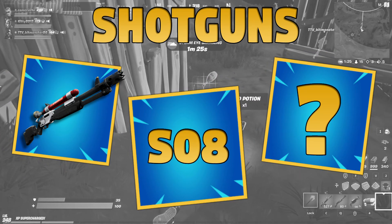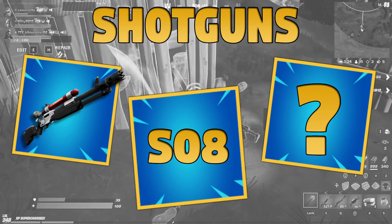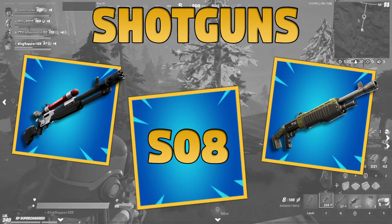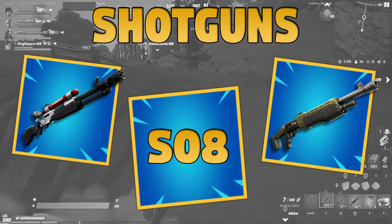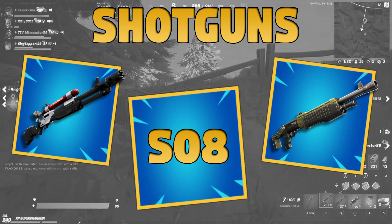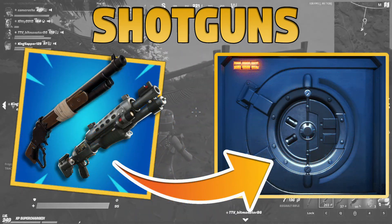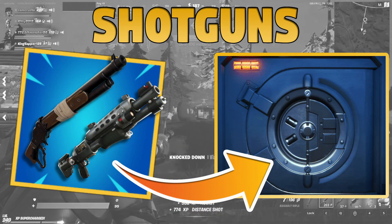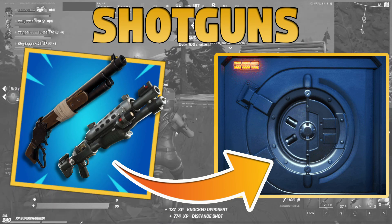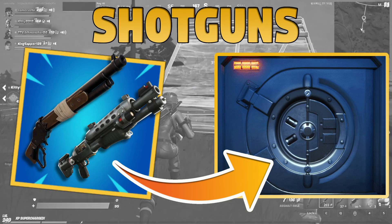Now on to the final shotgun — it is the pump shotgun. There you go, pump fans, you've got your gun for next season. So the shotgun pool will be the pump, the charge, and the new Season 8 gun, which means to the vault go the tactical and lever action. It's a shame about the lever if it goes — it's not as good as the pump, but it has a really satisfying animation; it's a fun one to shoot. As far as the tactical shotgun goes, I feel like Epic has a love-hate relationship with it, and this season is time for the hate.